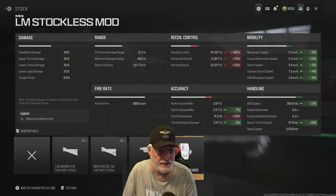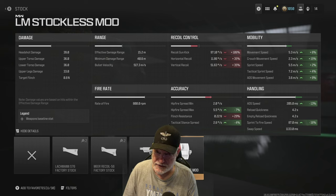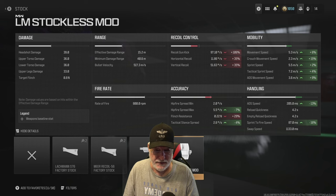But look what the stockless mod does to ADS speed, sprint to fire speed, and ADS movement speed. If you like to crouch, you can enjoy 2.3 meters per second. Movement speed is fairly quick at 5.3 meters per second, sprint speed goes up to 5.5, and tac sprint speed at 7.2. So let's take a look at the recoil.